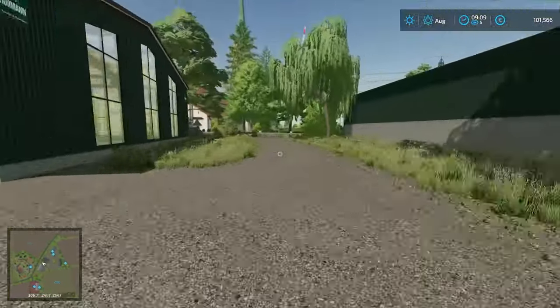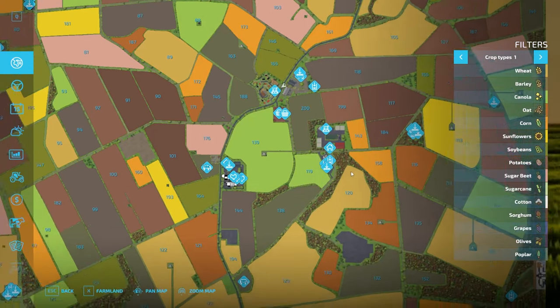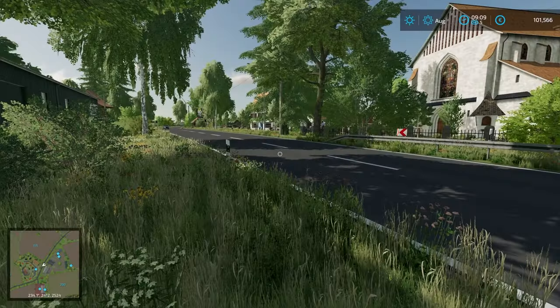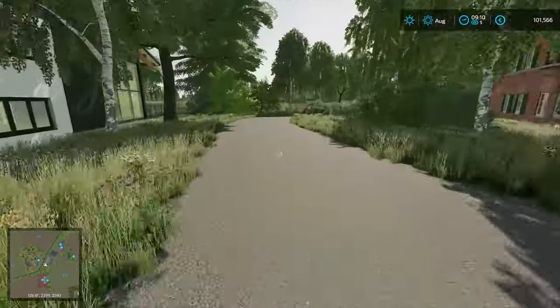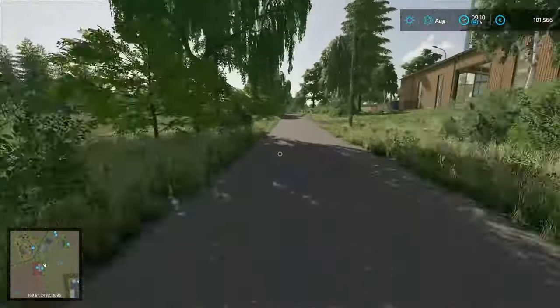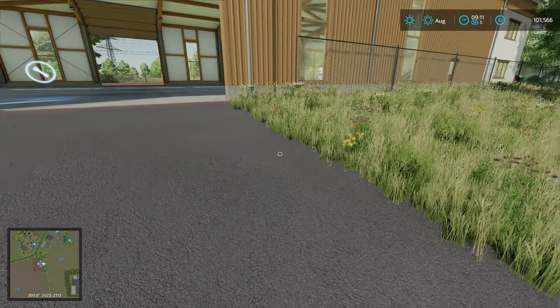This would definitely not be a bad map for multiplayer with a few things going on. We'll dip down this way to take a look at this area, then cut across to the starting farm via a little dirt road. On the right-hand side here we have the store, so you can access it from the back if you'd like.